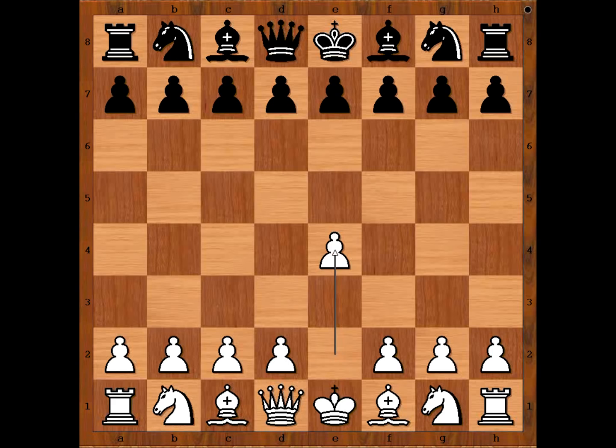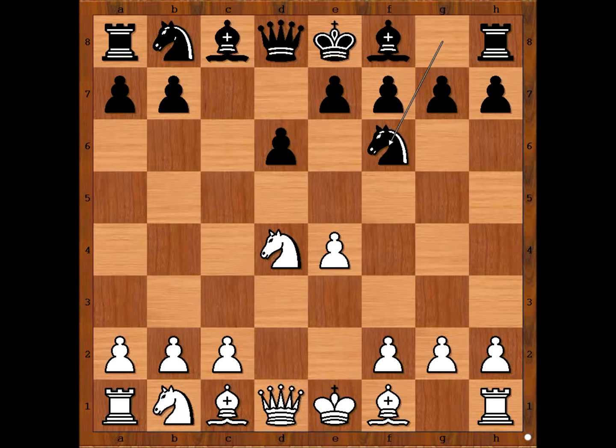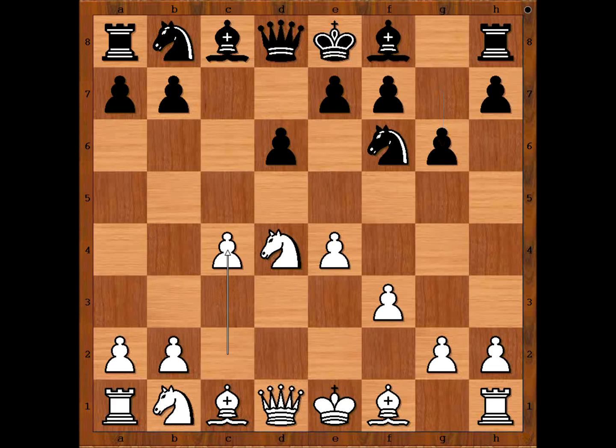Aleksandr Alekhine had white pieces and he started with e4. Sifuentes played c5, Sicilian defense. Knight to f3, d6, d4, c takes on d4, knight takes on d4, knight to f6 attacking the pawn on e4. White to move — knight to c3 is the most played move. Alekhine played f3. Then g6, c4, so we have the Maróczy Bind.